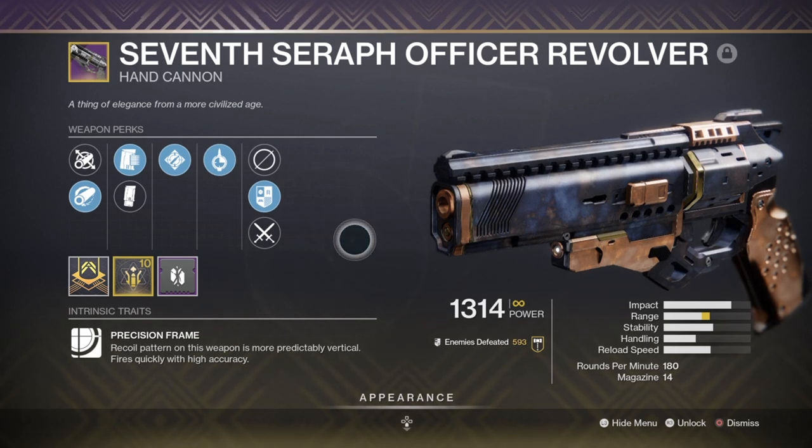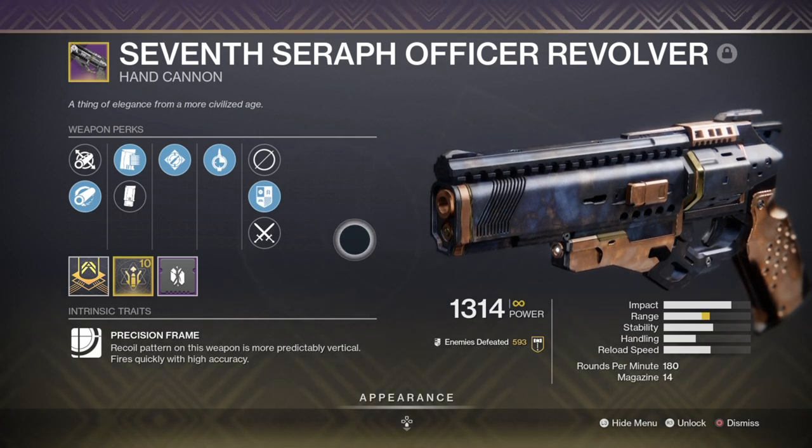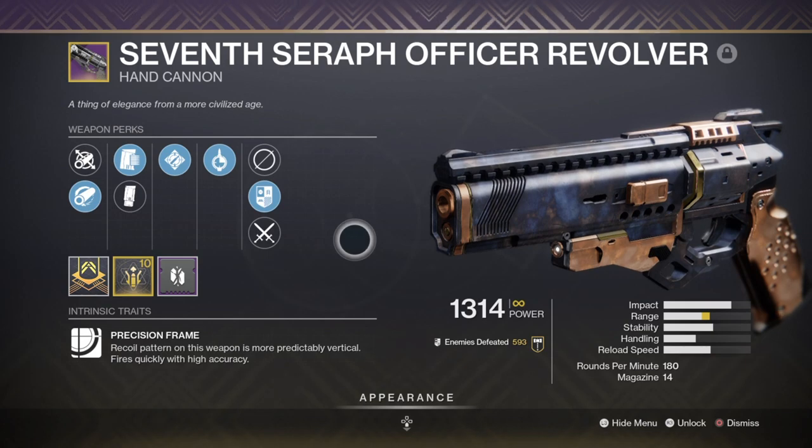My weapon also has the Ambitious Assassin and Timed Payload perks, which are highly recommended for how consistent and strong they are. I'd also recommend as a backup getting the 7th Seraph AR for anti-Barrier champions and to also create Warmind cells. This lets you independently switch to whatever mod is required against the champion you face, as not all champions can always be easily countered with a single loadout.